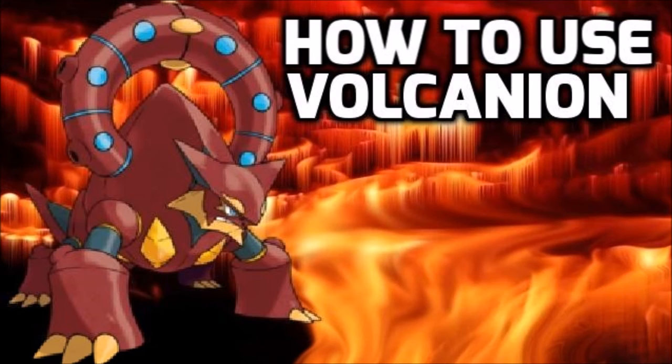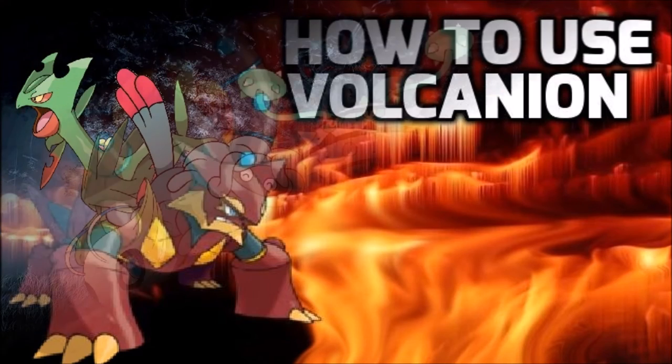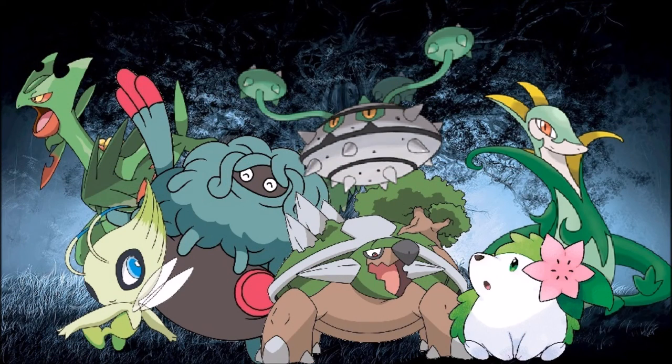Now we're going over what Volcanion is doing for a team and which mons it plays well with. The most important aspect of building around Volcanion is having a solid Grass type. Now, Grass type is not a good defensive typing — I can just settle that — but for Volcanion, it kind of needs it, being resistant to Ground and Electric, which covers most of the issues. It doesn't resist Rocks sadly, but there are a few Grass mons that could deal with that.